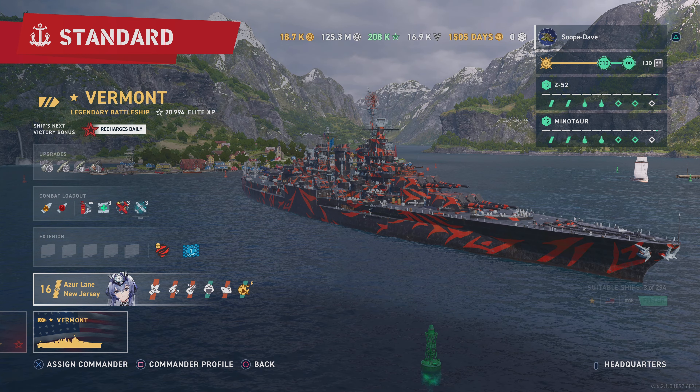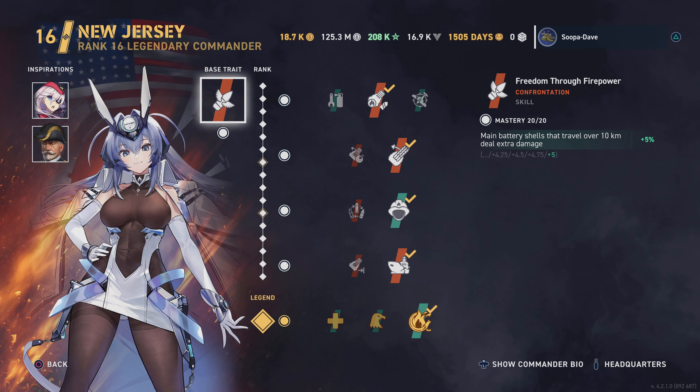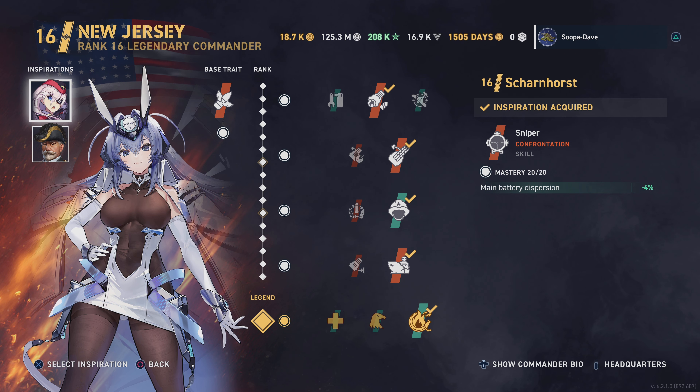For the commander build, I am using the new Azure Lane New Jersey. You could use whatever you normally use for American battleships — it'll work just fine. Sims is great, you have a lot of options there. You could also take John Fisher if you don't have Scharnhorst — John Fisher works really well. Arthas if you're going to use fighter planes. I prefer John Fisher, especially at these higher tiers where ships are pretty accurate, and this ship is much more accurate than I thought it was going to be.